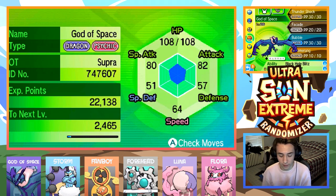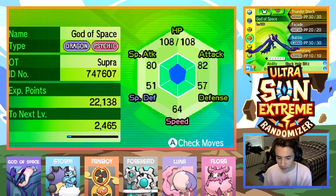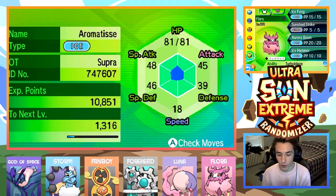Then we do have God of Space — we leveled up a little bit accidentally off-screen, but it's alright — with Thunder Shock, Facade, Bubble, and Boomerang, and the Water MZ now. Because we have Bubble, which isn't the best move in the world, we can power it up for a Hydro Vortex, or whatever it's called. Then we do have Luna, the newly caught Musharna, with Luster Purge, Charge Beam, Bounce, and Steel Wing. Then we do have Flora, the Aromatisse, who's got Ice Bang, Sunsteel Strike, Aurora Beam, and Ice Hammer.